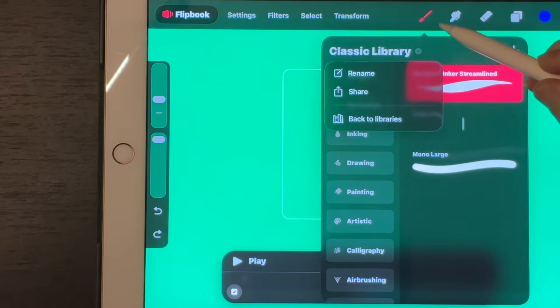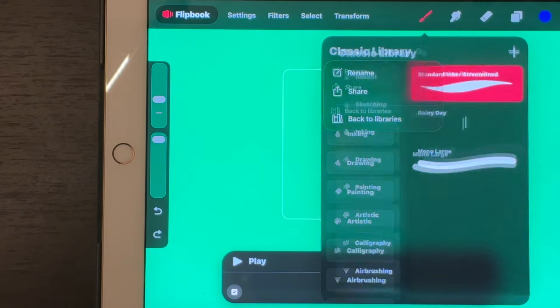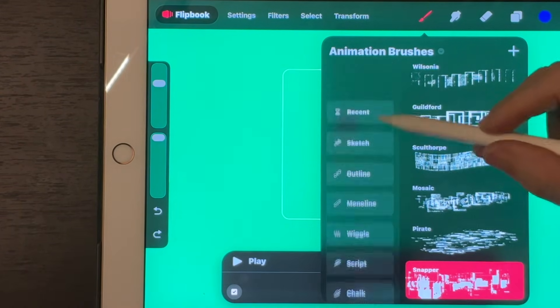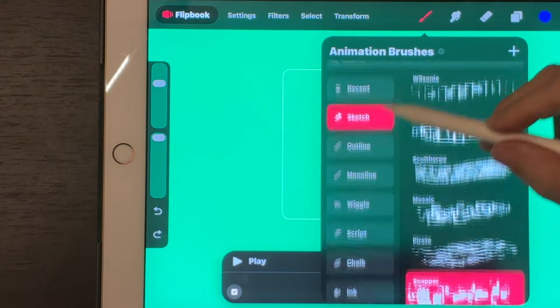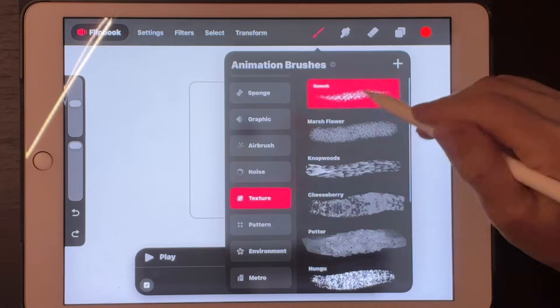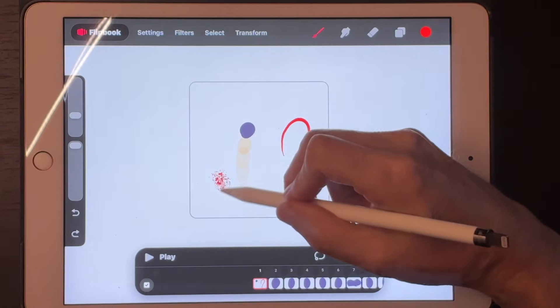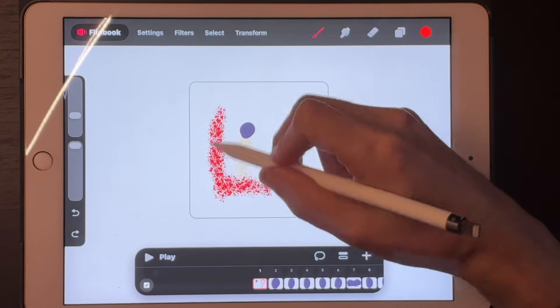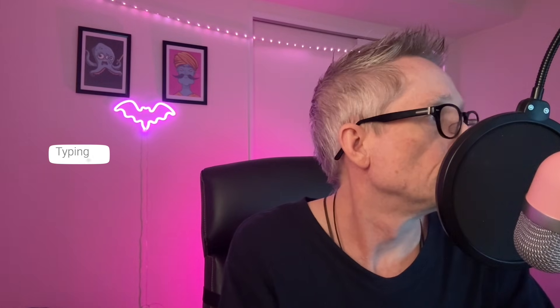If you don't know how to get to the new brushes, click the little drop-down arrow — you'll get a little menu, go back to libraries, and then you'll see your original brushes and then the new brushes. They've also improved the drawing and painting engine in Procreate Dreams so it feels much closer to Procreate, giving you better consistency when painting directly in Dreams instead of bouncing between apps.